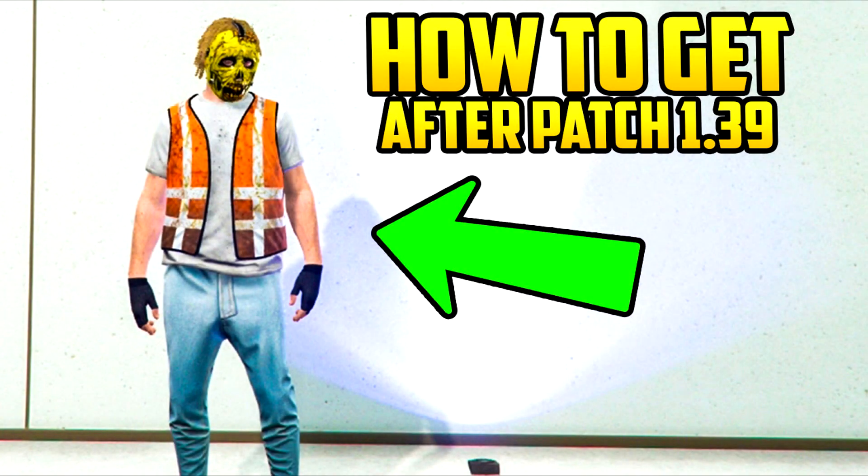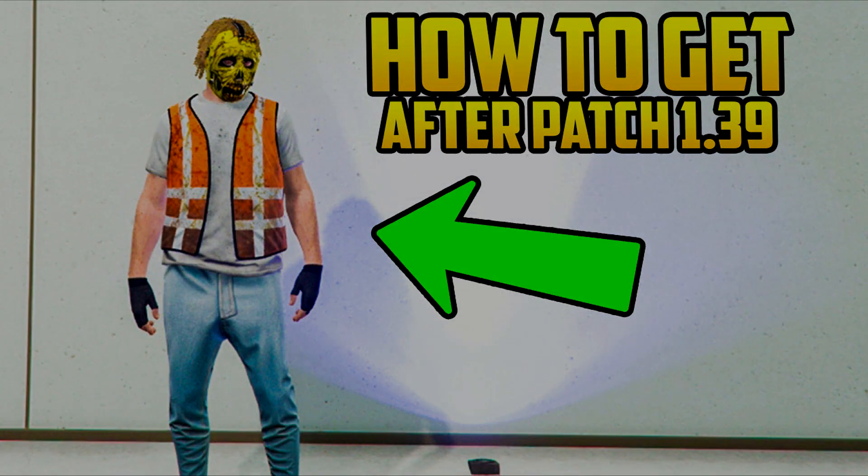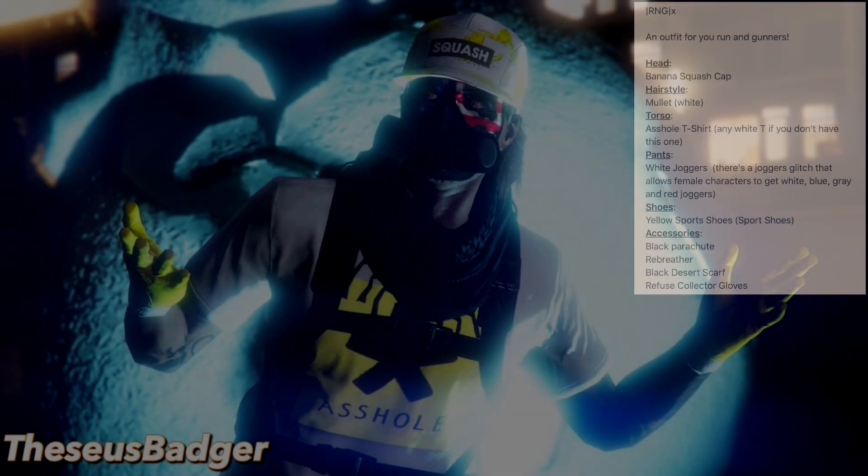I want to mention the video I did earlier this morning — I showed how to get the garbage man or trash man outfit saved to your character. Whether it was something new or from the last little update, you can now save the orange and white garbage man outfit without it going away. It's a really easy glitch, same process as the other glitches with a small tweak at the end. I'll leave a link in the description.